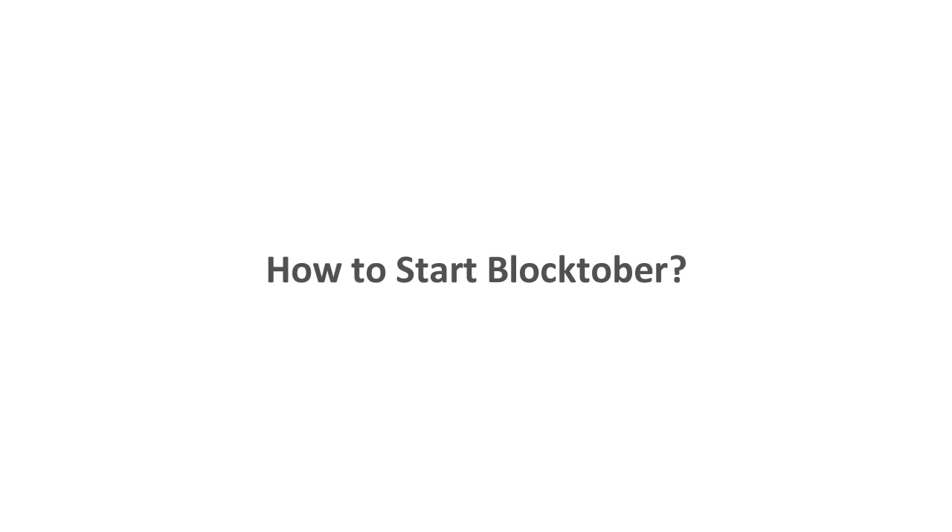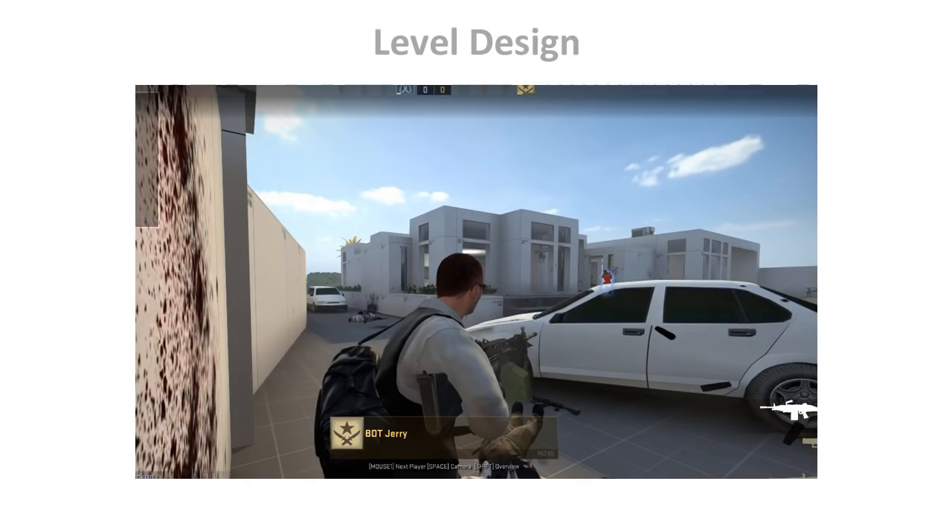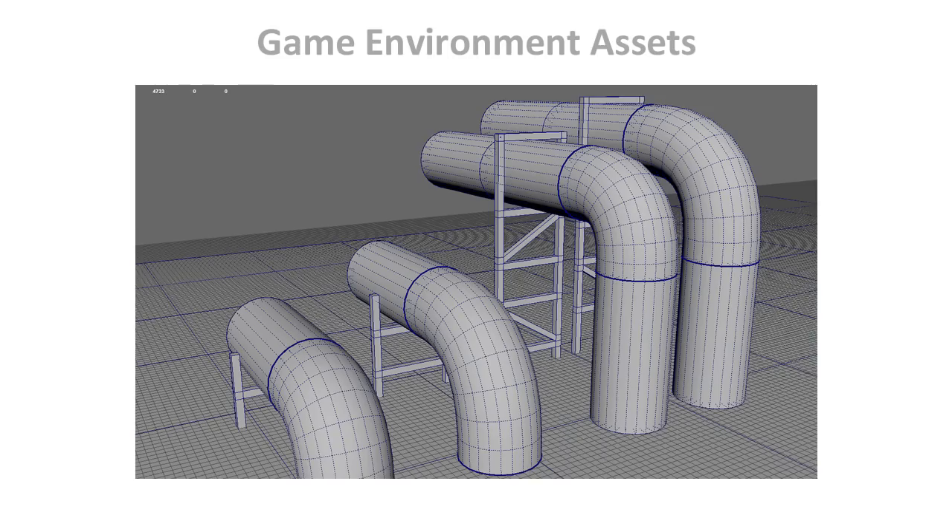So, how do you start Blocktober? Anyone can start, participate, and share their blockouts with Blocktober. Before you do, decide what you're going to work on. Here are three options. You can do a standalone game environment — a single scene, one location, not playable but could be explorable, so you don't need to focus on gameplay. This can be a very small scene such as a room, or larger such as multiple rooms or something outside. You could work on a playable level, which will require you to block in and playtest gameplay, flow, and pacing — you'll probably need to script a few things, and this could be single player or multiplayer. Or you can work on a game environment asset, which can include modular assets, a single hero asset, or props. Or you could combine two, or do all three.